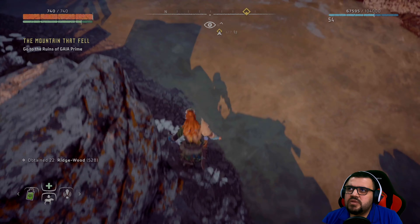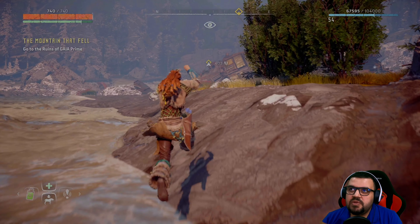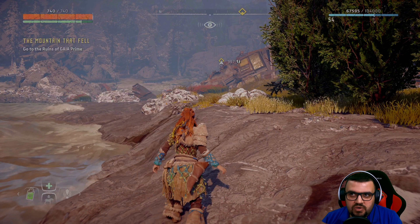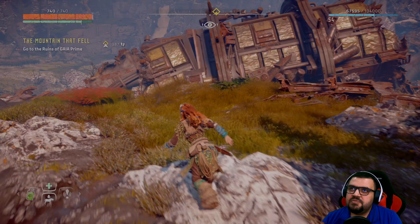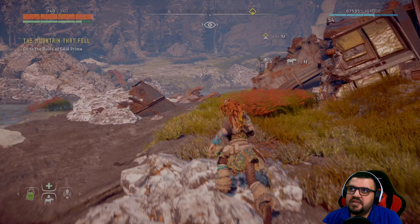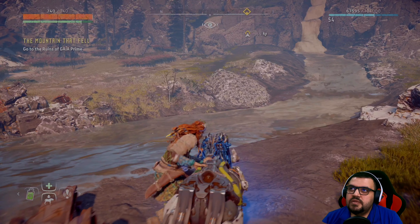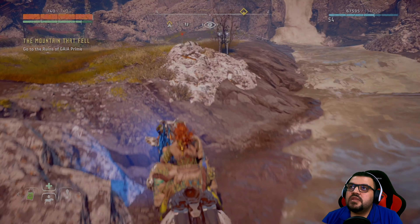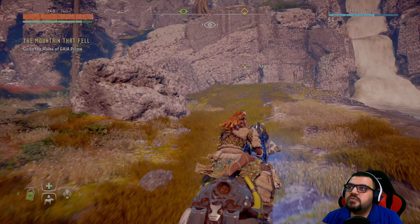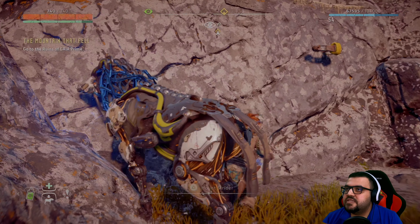We're close by. There's no save point closer to this rune, so here's what we're going to do. Let me call a horse — a ride. I think if I remember right, there's a place we can climb from here. Here it is, let's go.